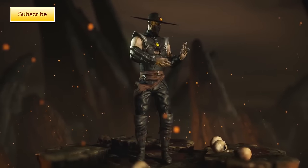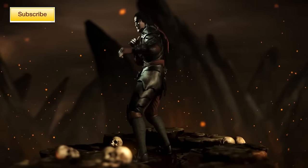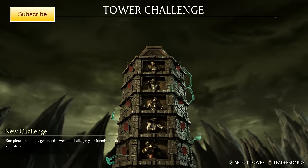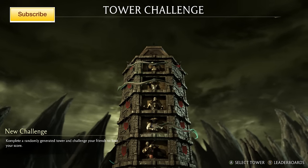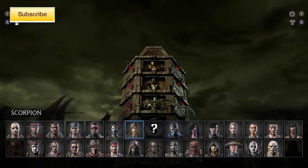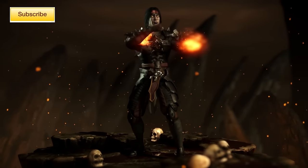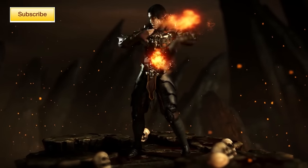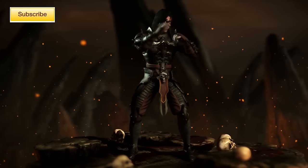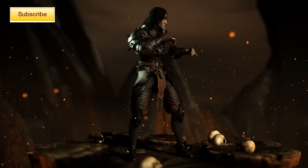Now next are the Revenant skins that everybody loves and competes for. You have the Emperor Liu Kang. I'm pretty sure this one is done just by doing 30 tower challenges. Some people say you have to get gold or something like that, but I don't think so. Many people have told me they got it after about eight tower challenges, or maybe even five, so it could just be a random drop. Netherrealm just wants you to play the tower challenges — so just do it.